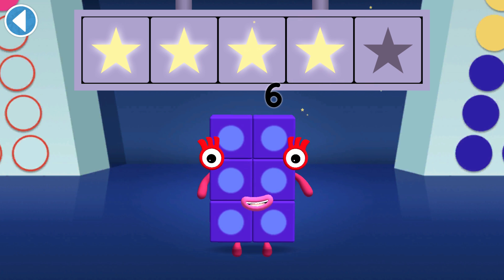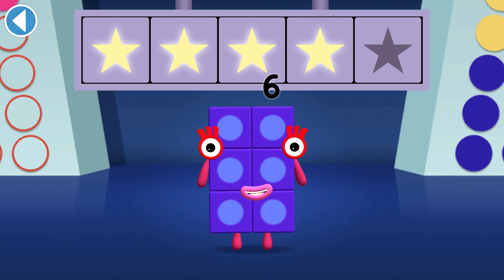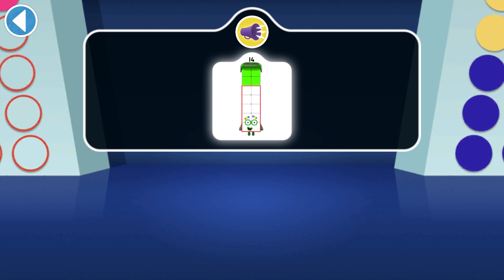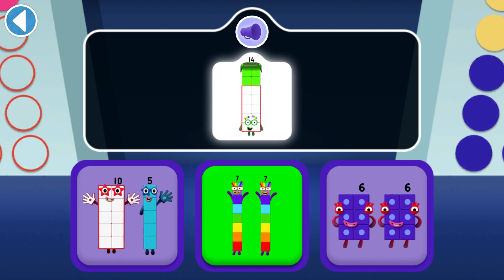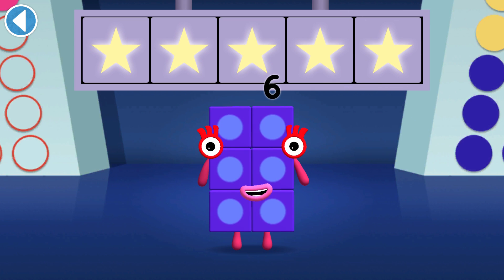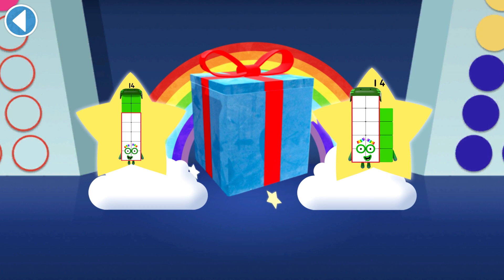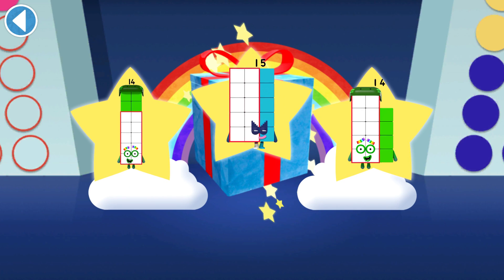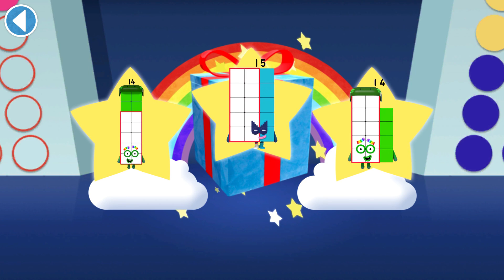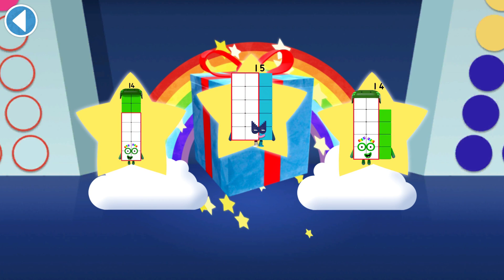You won four super shiny stars! 14 can split into which two Number Blocks? You won five super shiny stars! Well done, you've unlocked a sticker. Which sticker will you choose? You can choose another sticker next time — try to collect them all.